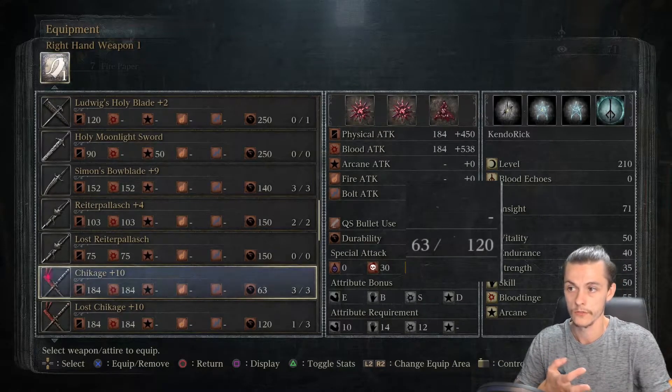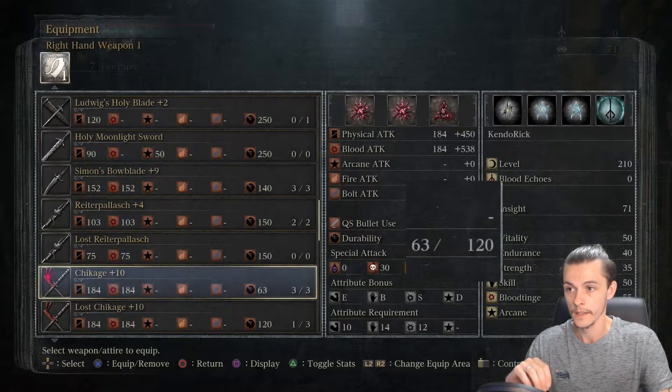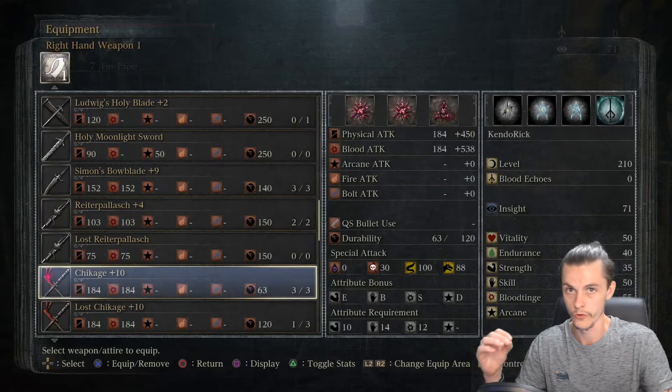Next we have your durability — how long your weapon will last before it breaks and needs to be repaired. It's recommended that you repair it every time you go back to the Hunter's Dream because it only costs a couple of hundred echoes.